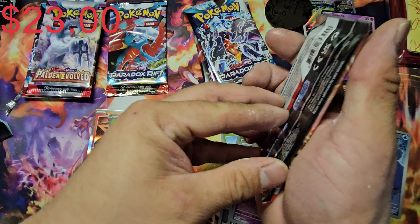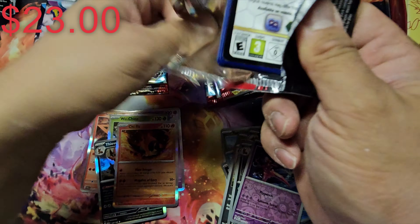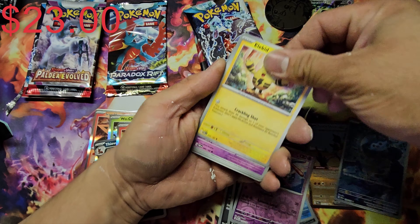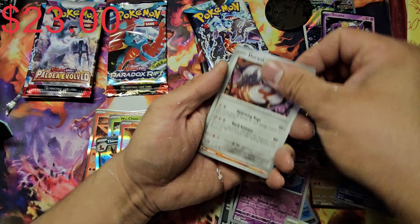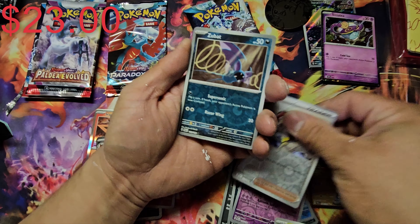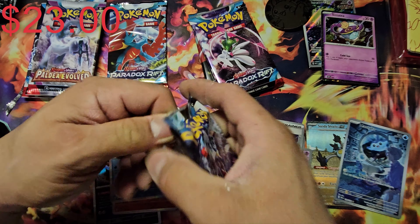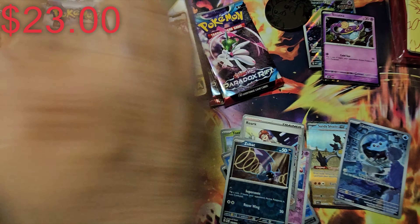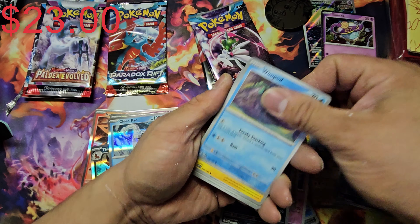We get nine packs of Paradox Rift. We're going to go ahead and remove this from the blister right now. This is from the blister which has the Salamence art. The code card I will be using, so don't waste your time there. There's the promo card which is the Sinister, and the coin — the lovely Pikachu coin.